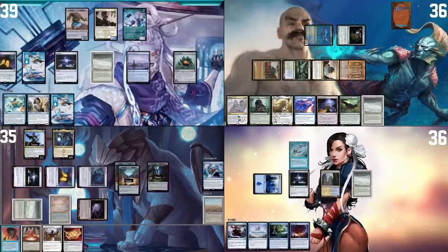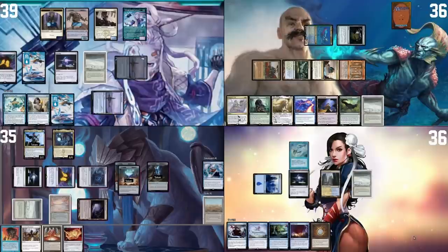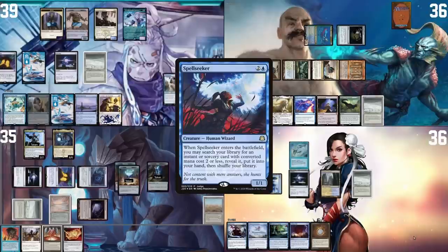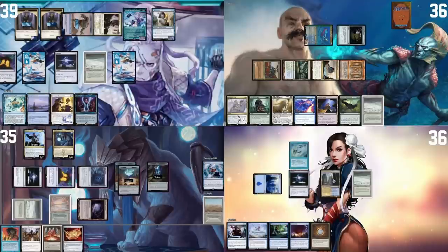Going to my turn — I remove the last time counter from Lotus Bloom and cast it. Monastery Mentor triggers, making a monk. I crack Lotus Bloom for three white, tap Mystic Sanctuary, pay one white and return Sanctuary to hand to return Lotus Bloom, and draw a card. I crack Lotus Bloom again for three blue, cast Spellseeker tutoring for Mystical Tutor. I play an Island for land — another monk trigger. We attack Mons for seven and he takes seven, then I pass.